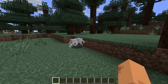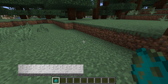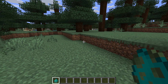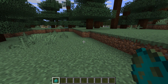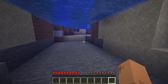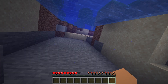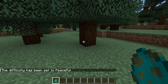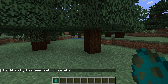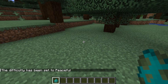Starting with peaceful, enemies can't spawn at all. If an enemy is spawned forcefully using an egg or a spawn command, they will instantly vanish upon spawning. Player health also regenerates quickly; however, it is still possible to die. The hunger meter never depletes, and if changing from any higher difficulty down to peaceful, all hostile and neutral enemies will disappear. This is best for brand new players or players who like to focus on building in the world.